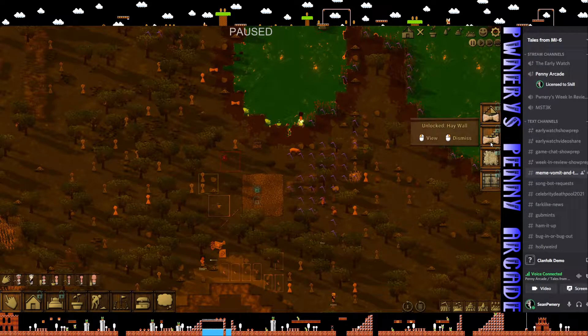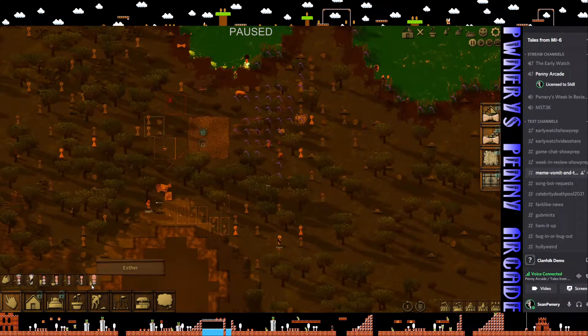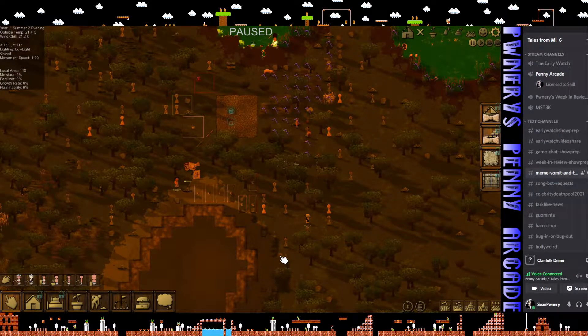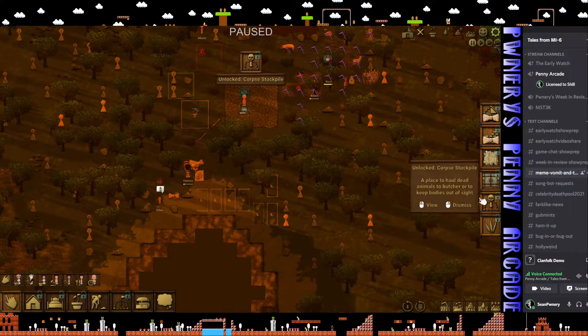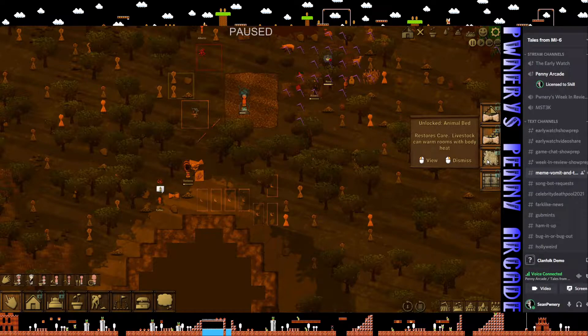I don't have the ability to chop down trees yet, but I really need to start figuring out how to build a shelter. Let's just let it go a day and maybe I'll clear out enough stuff to where I can unlock that. This is for corpses - I did have a character die in an earlier playthrough, and that's going to become an issue, but for now we're good. Unlock grass for planting - the terrain grows it faster than I can cut it down. Animal bed - this is the beginnings of handling your livestock, but don't have time for that right now.